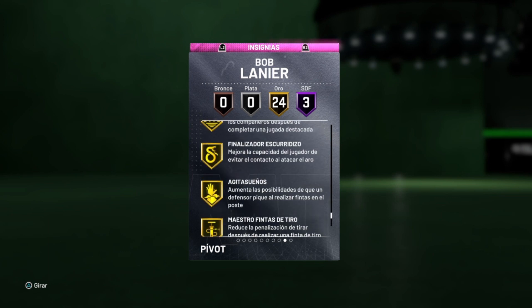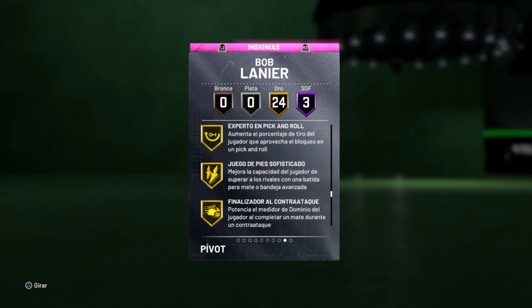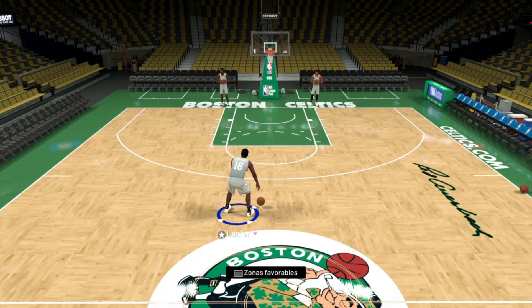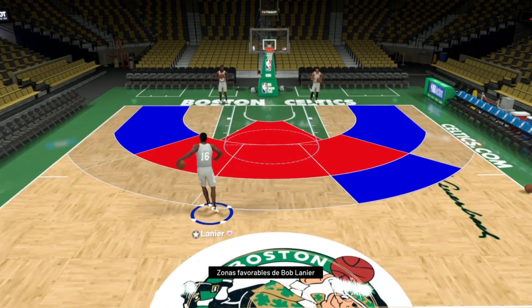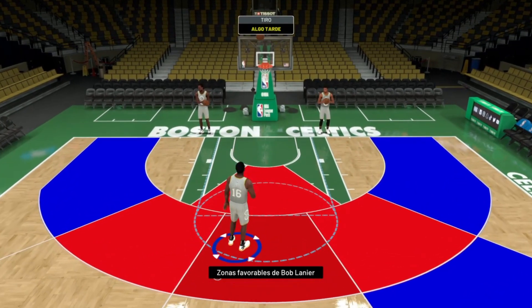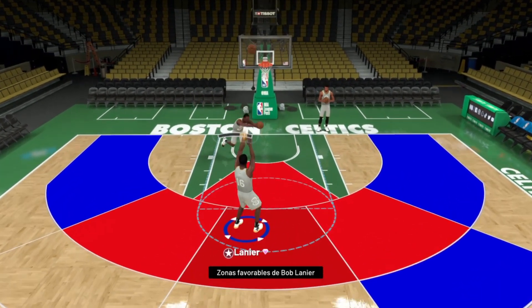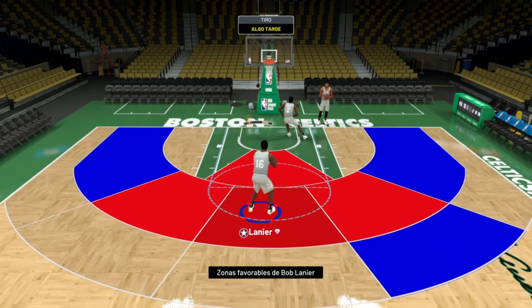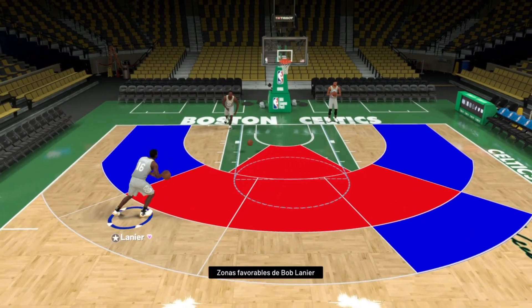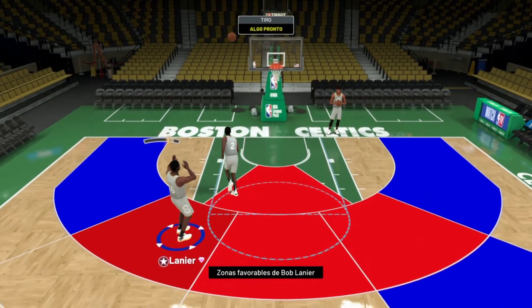A mí me gustaría meterle cepos, aunque sea en bronce, y alguna cosilla más, pero de momento así. Vamos a ver las zonas en estilo libre: vemos las zonas rojas y azules. Desde la zona roja se enchufa muchísimo, además con 94 de media distancia es muy seguro desde aquí, mete mucho. Desde la zona azul, desde los extremos, sí que he notado que falla más de la cuenta.